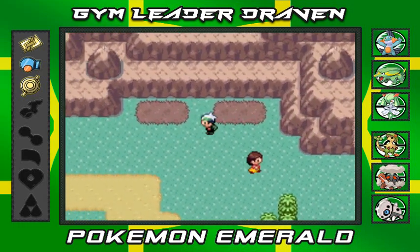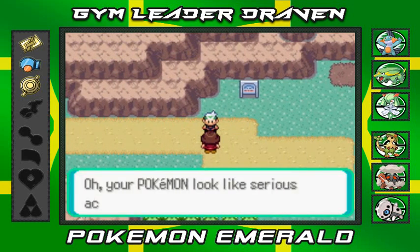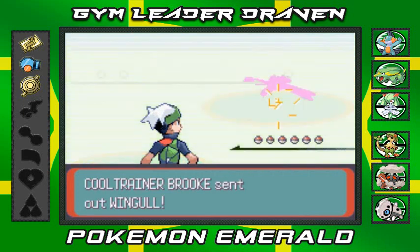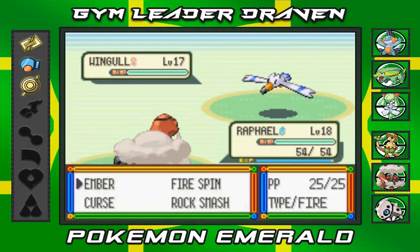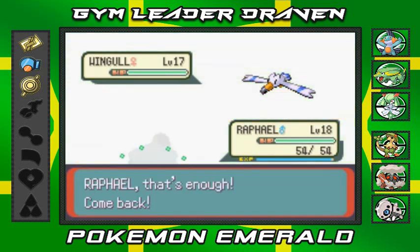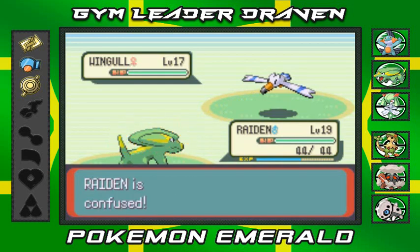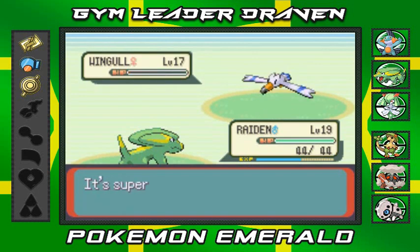Another trainer right here — let's stick with Raphael, he needs more battling. A Cool Trainer named Brooke says my Pokemon look like serious actors and asks for an engagement. Another big vocabulary trainer! She comes out with Wingull — not the right matchup for Raphael right now, so I'll switch to Raiden. Let's get it! That supersonic is not working on us — shockwave! Shockwave for the win, Wingull is done! Raphael grows to level 19.